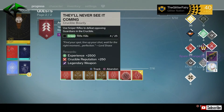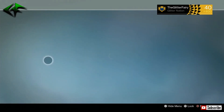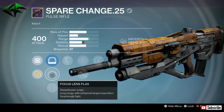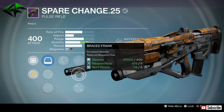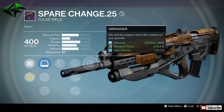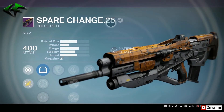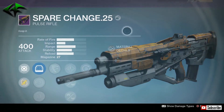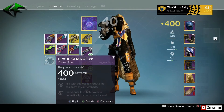Spare Change — wow, I have not seen Spare Change in a while. Let's look at the stats on this pulse rifle. Red Dot OES, Focus Lens FLA5, and Quickdraw with Outlaw. Speed Reload, Brace Frame, Small Bore, and Grenadier. Not a very good roll at all, but it is nice to see the Spare Change — it's been a while since I've seen it and been a while since I've been killed by it. Going to go ahead and dismantle that one as well.